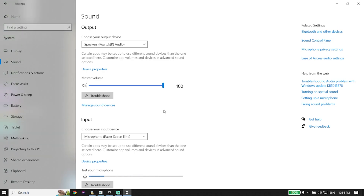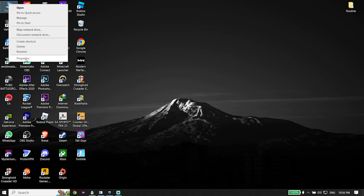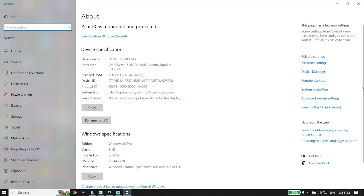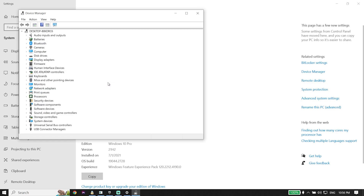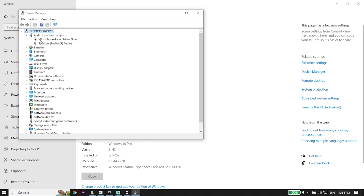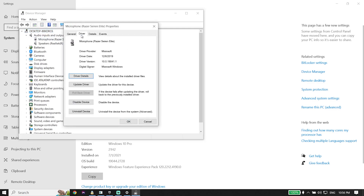If checking Windows settings didn't work, for the last solution right-click on This PC, go down and click on Properties, then click on Device Manager. In Device Manager, expand Audio Inputs and Outputs.